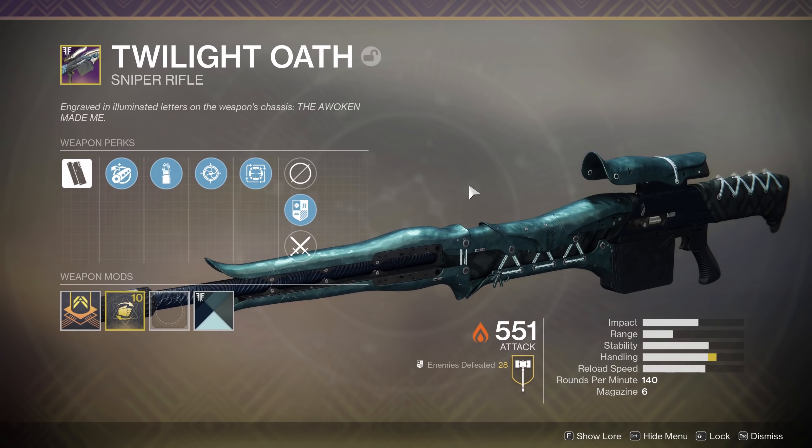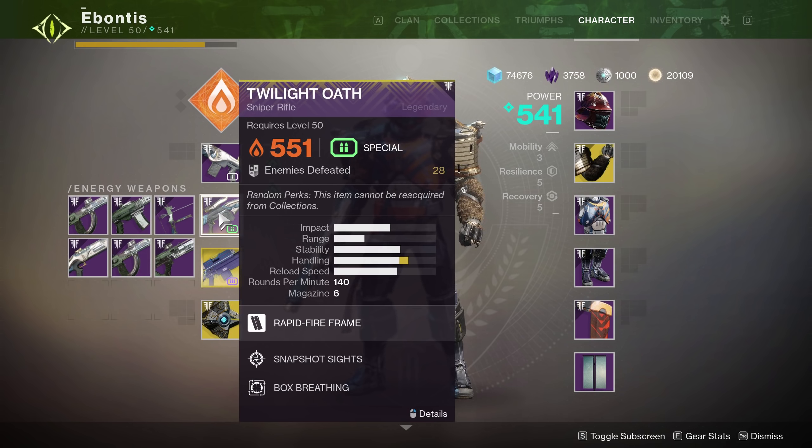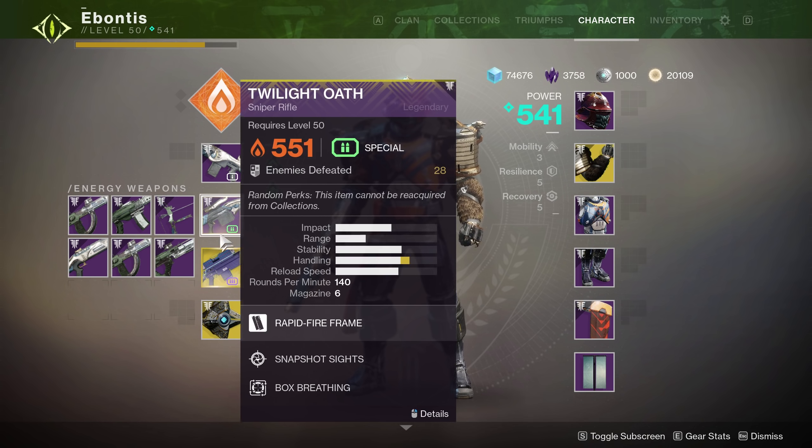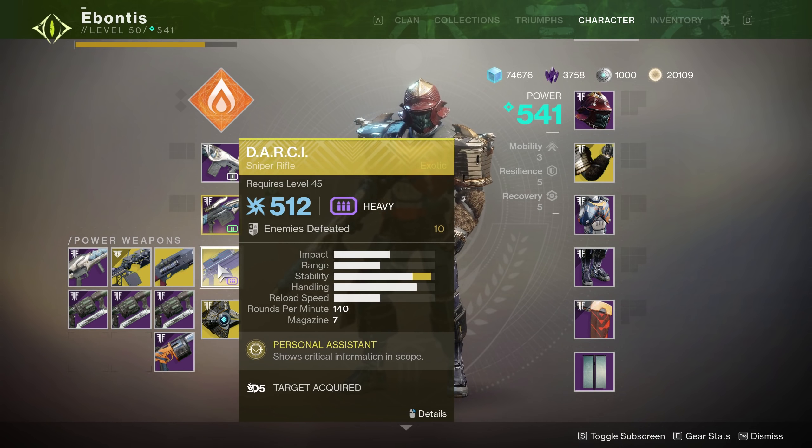Apparently the rolls are in my favor — I got one of the full masterworks, the one where you can't pick the rolls, it's set for you: Box Breathing, Snapshot Sights, Full Handling, Steady Rounds, Compensated Chamber. And this is the new Sniper from the Dreaming City. So I got both of those.